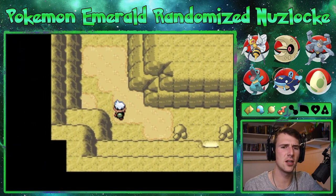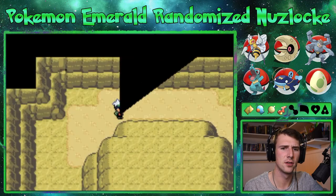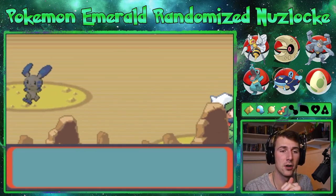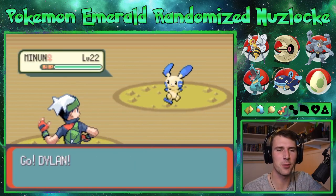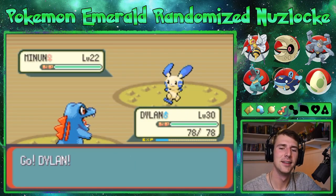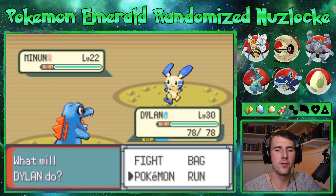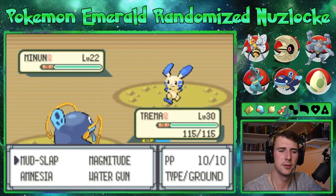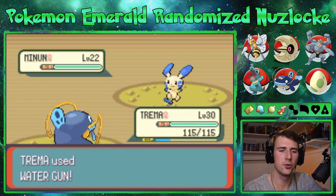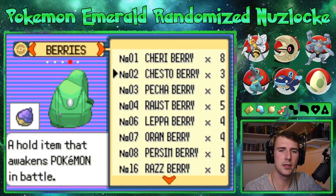Mirage Tower — this isn't always here right? It's only here on certain days. Ooh, Mirage Tower — an encounter! A Magnemite! Okay, well it's an electric type — we don't have an electric type. At least it's not a low level Pokémon we can't evolve. Let's go Tremor and we're gonna Water Gun you — one more — and let's catch you.